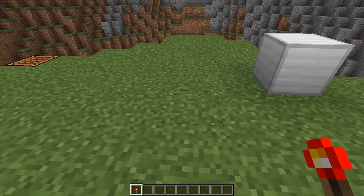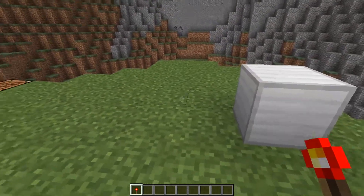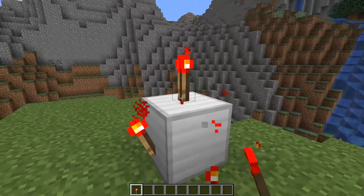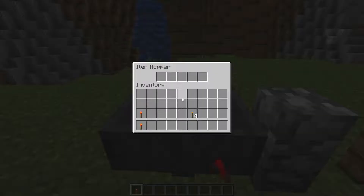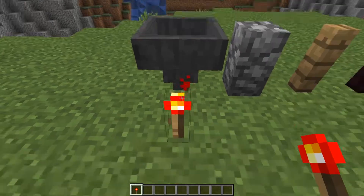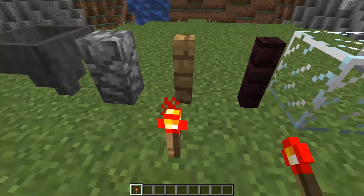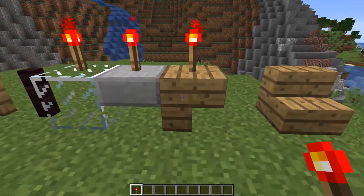Placing a redstone torch is pretty easy — just right-click where you want to put it. You can place it on glass or grass, on the sides of blocks, and on tops of blocks. You can never place it on the bottom of a block. For certain blocks like fences, you can place a torch on top but not on the side. The same applies to upside-down slabs and upside-down stairs — top placement only.